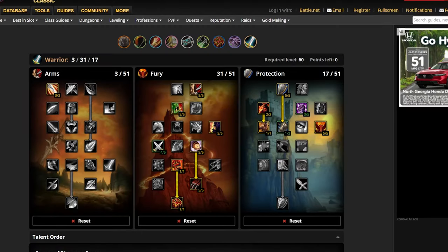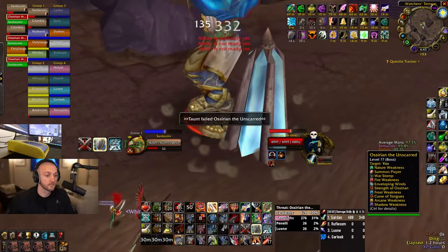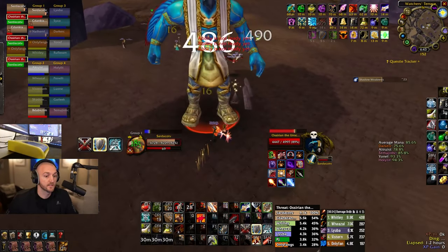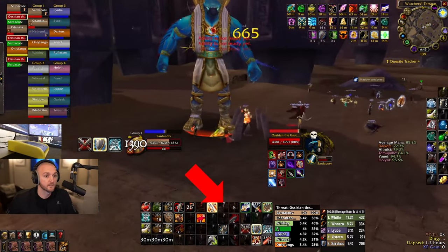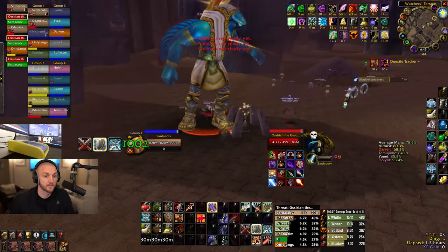For tanking in raid, the primary spec is going to be Fury Prot. This spec will generally leave out Tactical Mastery, so you'll be locked to Defense Stance. It's very good at holding aggro on one target, which is why it's a great raid spec. It's more boring to play, as you'll only be pressing three buttons: Heroic Strike, Sunder, and Bloodthirst. Just spam these three buttons as fast as you can and you'll be a threat god in raid.